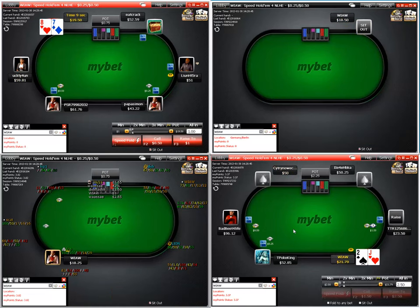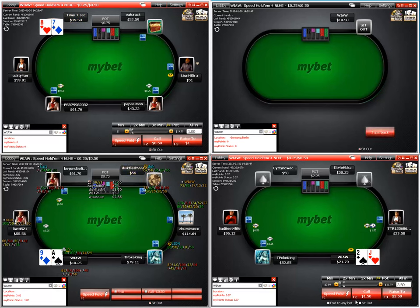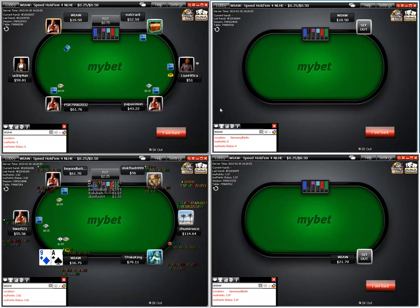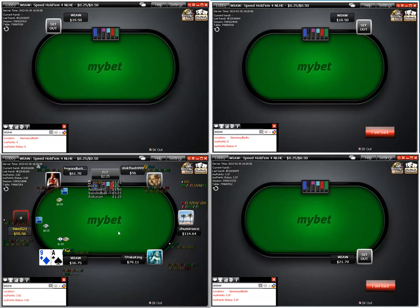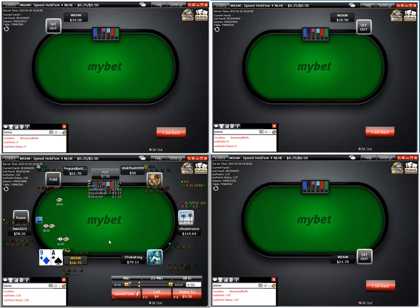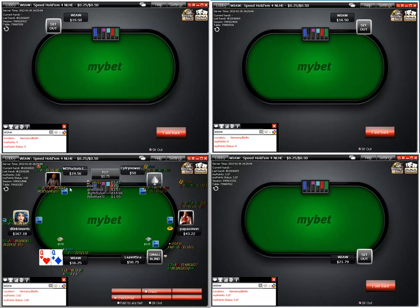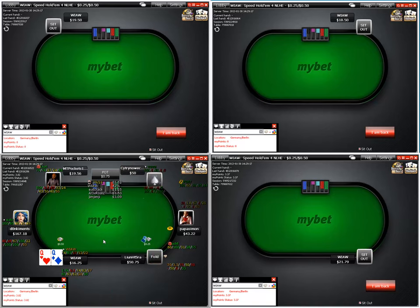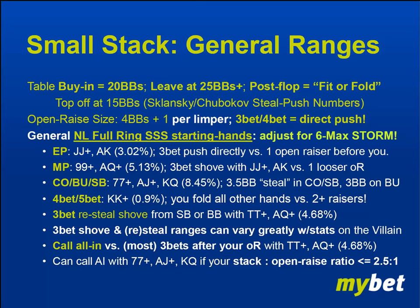Let's move into the second phase of our final session and start incorporating the mid-stack strategy ranges. For the tighter mid-stack strategy ranges I showed you in the previous videos, ace-nine is going to be a steal raise for sure — 3x on the button. He re-steals us with the ace-nine and we're out of there. We have to sit out here so we got our queens in the big blind, hoping for action. No play.